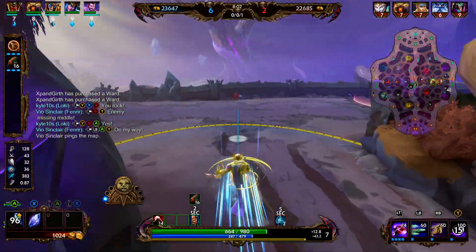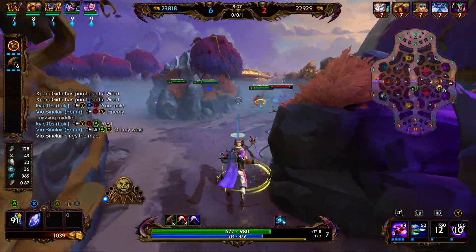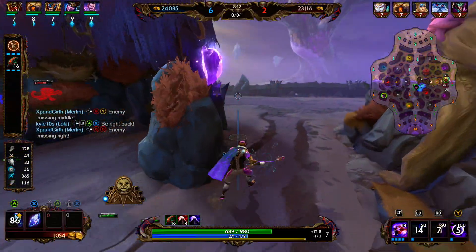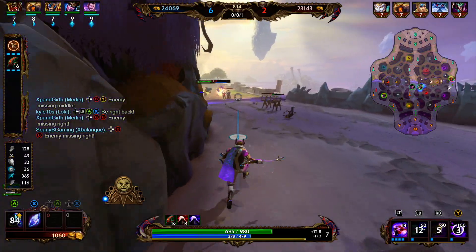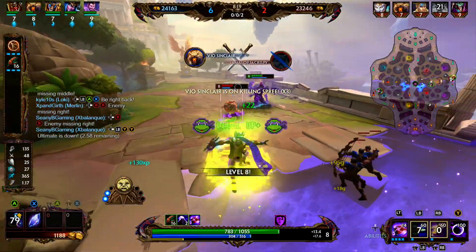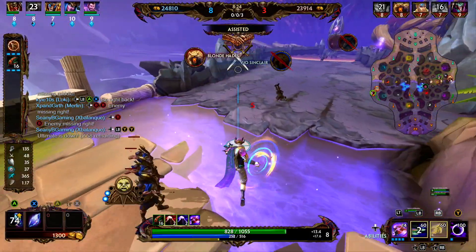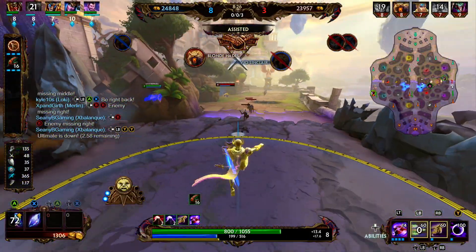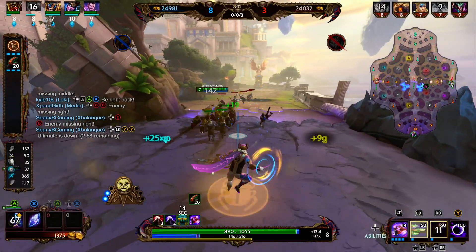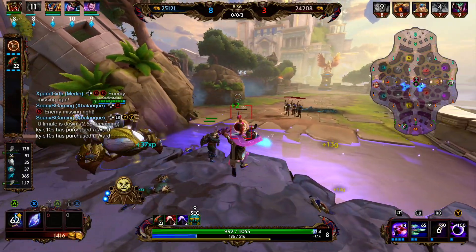The Ymir is here — he sees us so we're just going to dash away. Getting the harpy is not worth getting frozen and taking a lot of damage. Fenrir is here getting some good pressure, but we have to fall back because of the Ymir wall. We're going to get some branching bolas onto Medusa. Our Fenrir is able to clean up both and then dash away. We got two assists but unfortunately couldn't get the last hit on either.